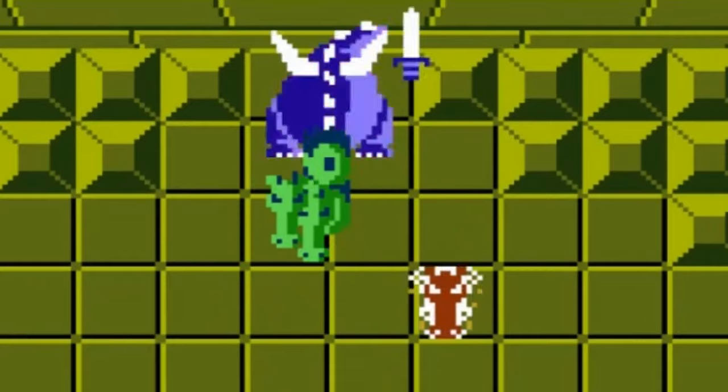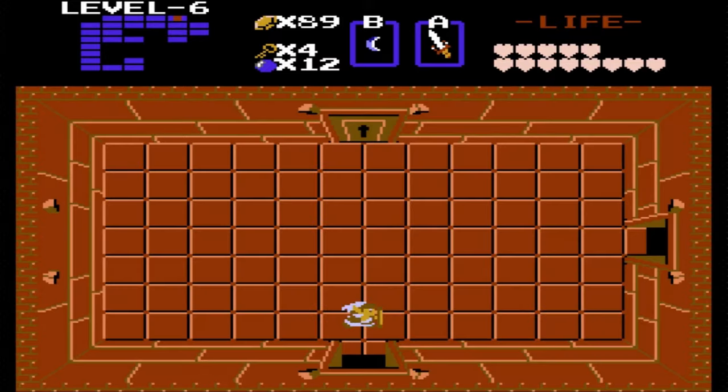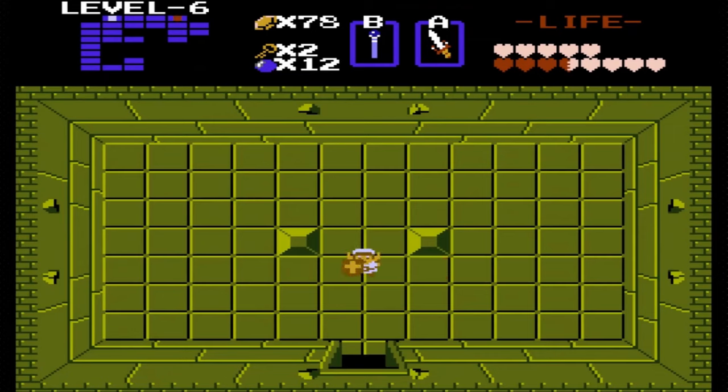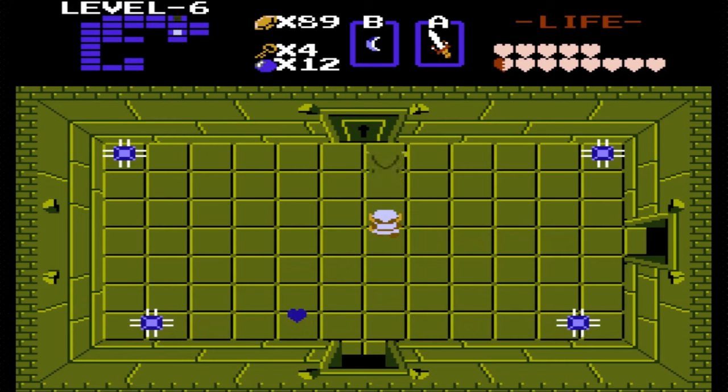If you don't think that's bad enough, the mini-boss of this dungeon is a three-headed Gleeok, and I've only just recovered from my heart attack from fighting the first one. I can't count how many times I have died in this specific dungeon. But maybe there's some hope with the item of this dungeon — deep within the depths, you can find the Magic Wand, which is completely useless right now.